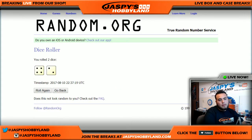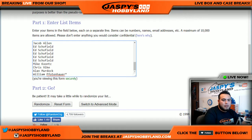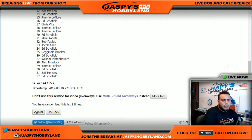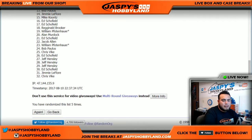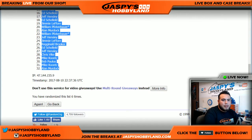Let's roll the dice — we got a four and a two, so six times on the list of names and teams. Six times: four, five, six. Good luck — one, two, three, four, five, and six. After six times, Reggie is at the top, Alan Murdoch you're at the bottom.